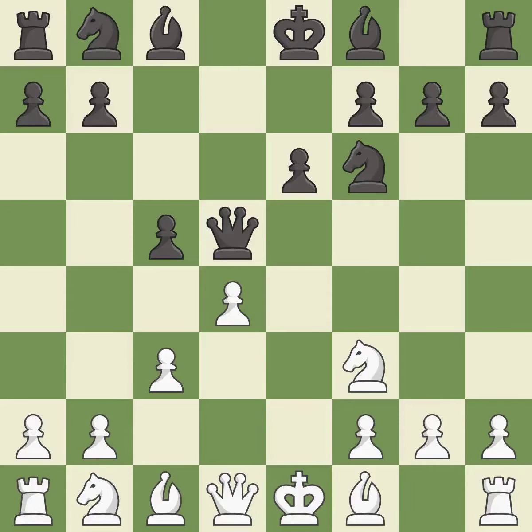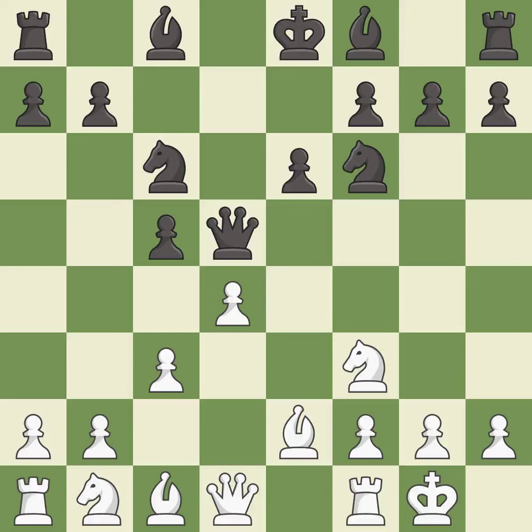This activates a knight by developing it off of its starting square. Bb2 develops the bishop toward the center, supports the knight on f3, and prepares castling. This activates a knight by developing it off of its starting square. Castling gets the king to a safer square, out of the center of the board, while also developing a rook. Castling kingside tends to be safer because the king is further from the center.